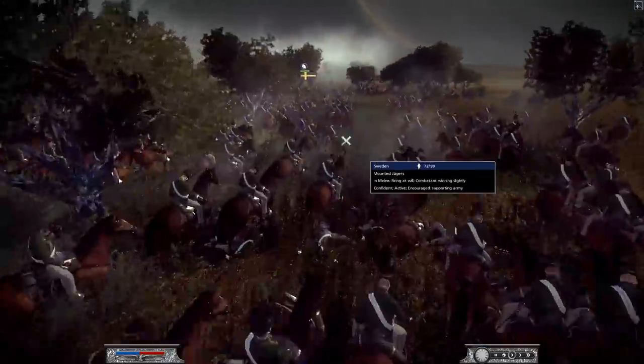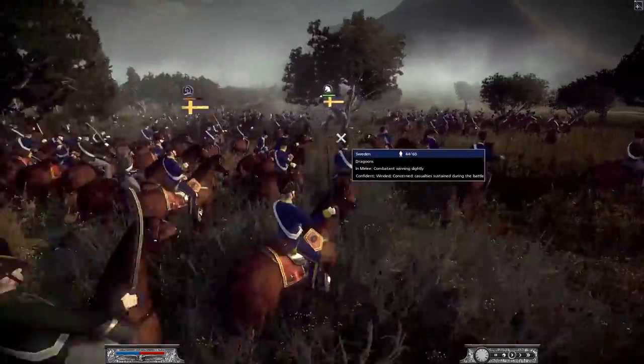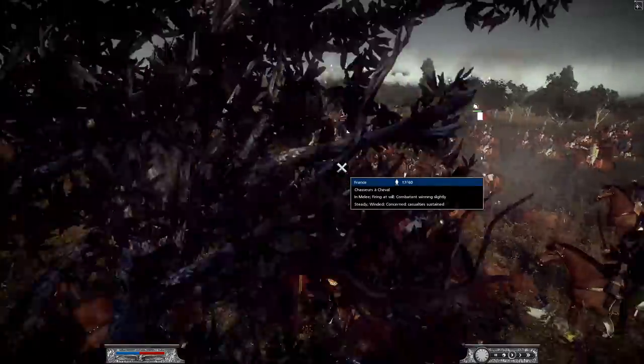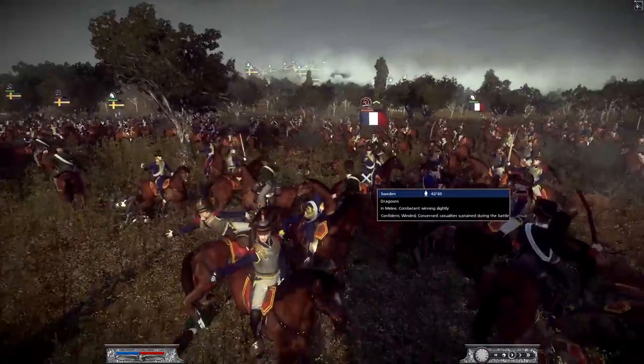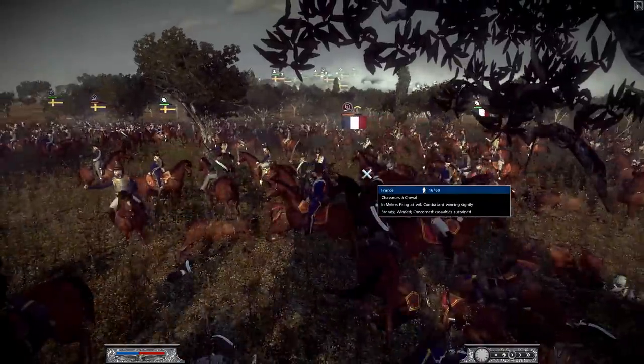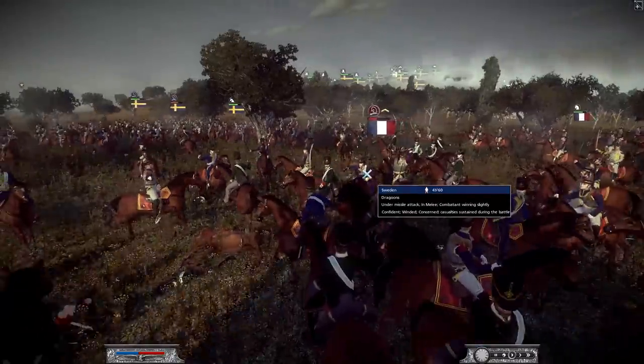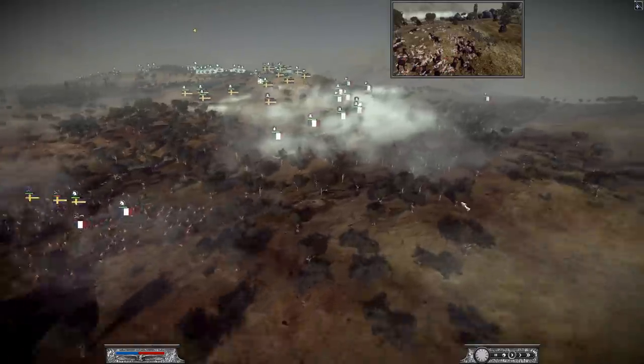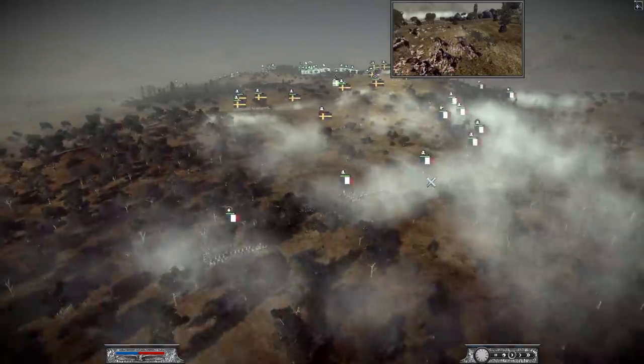The French have given up here and they're going to wait probably for their allies to help push through. Big cav charge — Sweden going in against the French cav. Looks like there's more Swedish cav — they might be able to defeat this French cav, which would be a huge victory for them, as that will give them free range to run around and get some hammer and anvil on the backs of the line infantry.